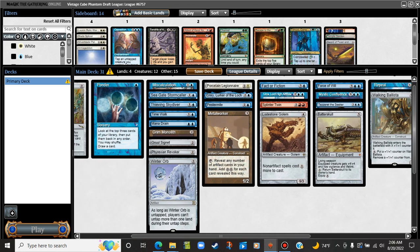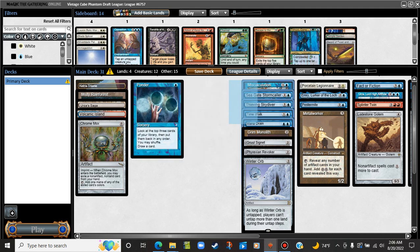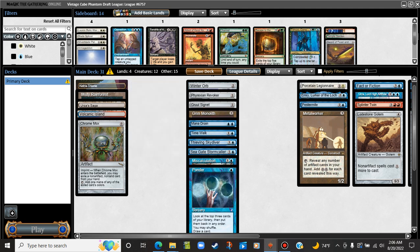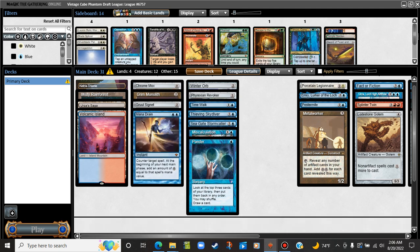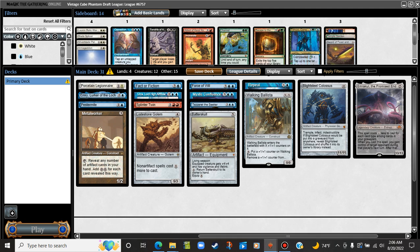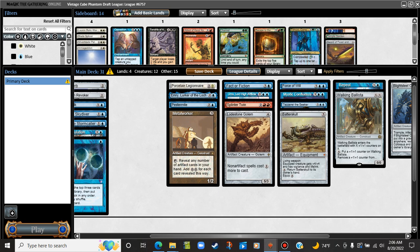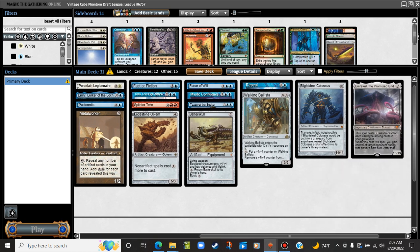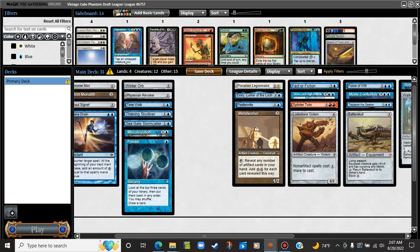We have a spicy one here. What's staying in, what's coming out of the high-drop slot? We have a lot of cuts to make. You can consider Chrome Mox a land replacement. How many actual mana ramp cards do we have? Grim Monolith, Gruul Signet, Mana Drain — not that many. It's a little rough. We're cobbling together a win condition. How many artifacts do we have? One, two, three... ten, eleven. That's a pretty good number. I think that's enough for Metalworker.